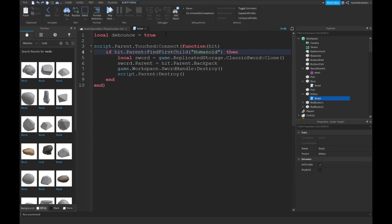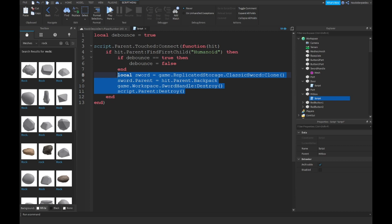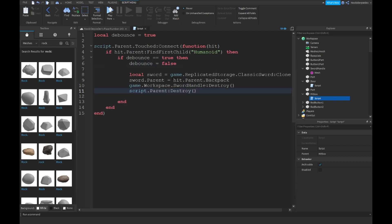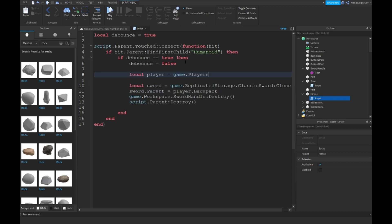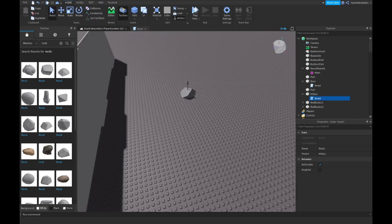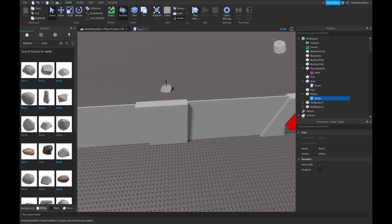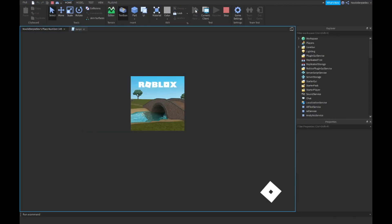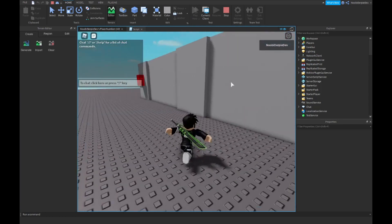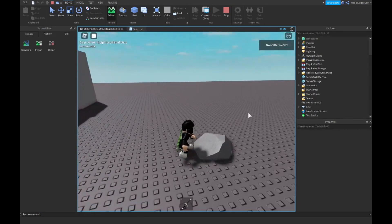I figured it out! What you want to do is: local debounce = true. If debounce == true then debounce = false. Copy all of this, delete it, paste it right under here. Instead of hit.Parent backpack, just type player.Backpack. Then: local player = game.Players:GetPlayerFromCharacter(hit.Parent). That is going to fix your game. Let's do one last showcase — boom — 'You Won, enjoy the sword.' We go over here, we grab the sword and we have it!